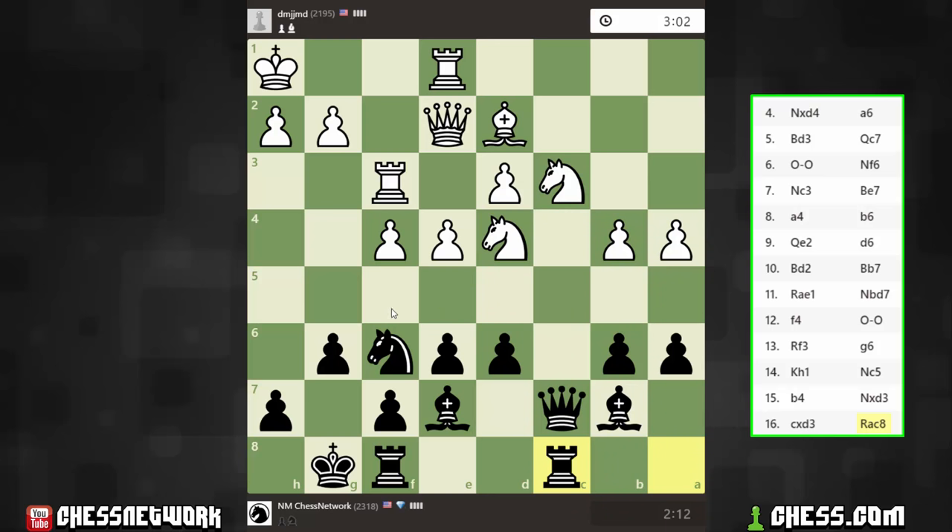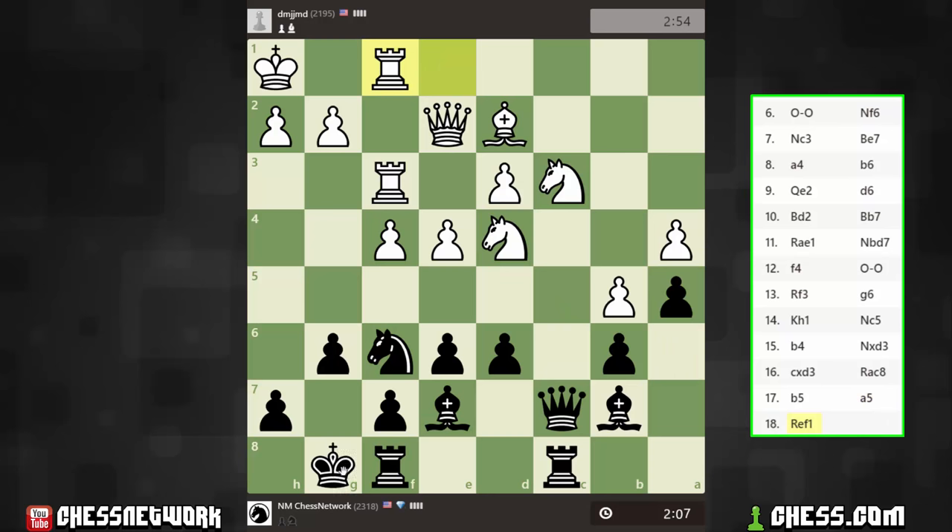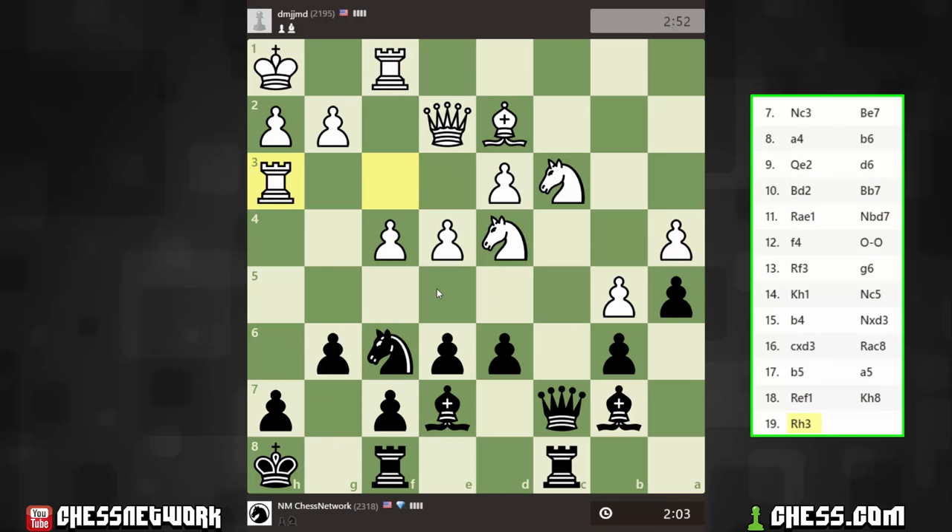If Rg3, and I go E5, there's Nf5. So on Rg3 I think Kh8. Let's scoot on by — I don't want to give the b5 square up to any piece. That move gives up c5. Maybe I don't want to do that straight away. What about Qc5? Let's give it a shot — try to cause some problems with my queen here.